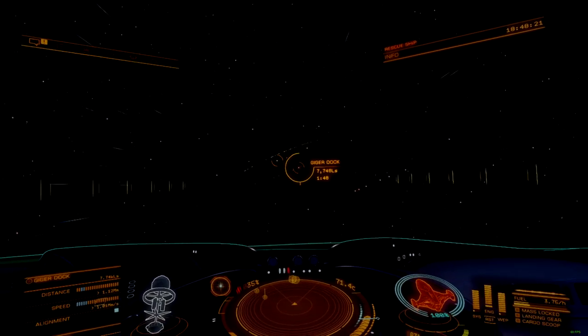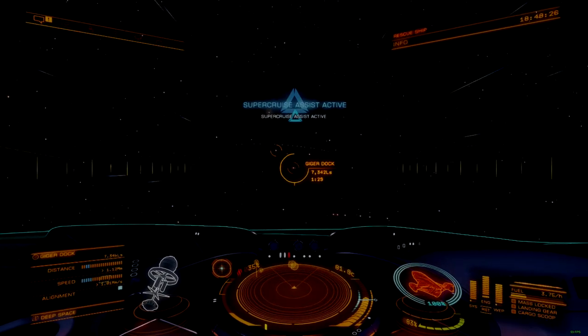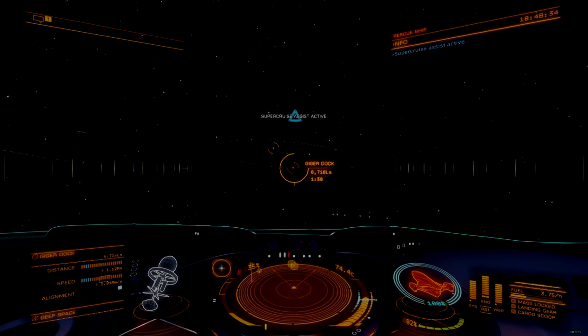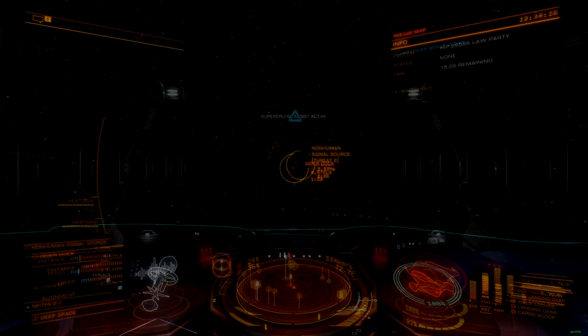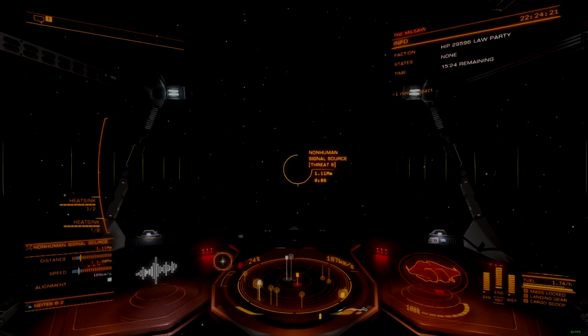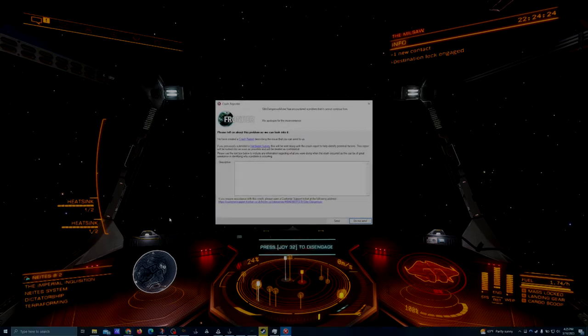Here are a few suggestions. First, provide a UI reference that clearly lists out the signal sources which can appear in a given system. This could be referenced through the nav beacon or provided over the air to the system's factions tab on the status panel. It could also be placed in the discovery scanner somewhere. However it gets done, the player needs a clear indicator in-game of what they could find in a given system. This prevents time wasted in an irrelevant system and lets players focus their efforts where the yield is greatest.